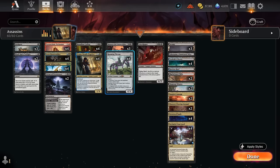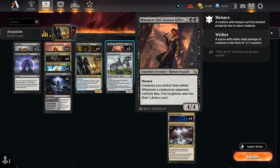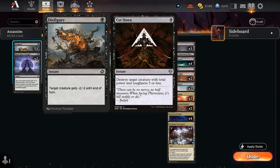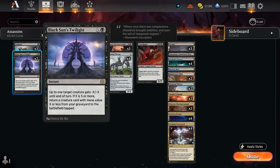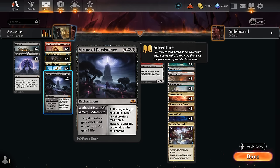Massacre Girl is also an Assassin with good synergy alongside removal spells that decrease an opposing creature's toughness, and she can wither away at the opponent's creatures to eventually take them out. This informs our removal choices — we play Disfigure instead of Cut Down to trigger Massacre Girl while still hitting the same types of creatures. Black Sun's Twilight is a nice mana sink in the late game, also allowing us to get back a creature from the graveyard.